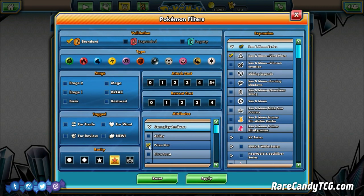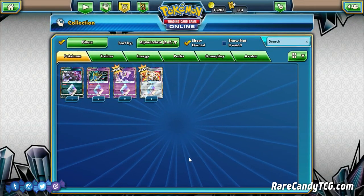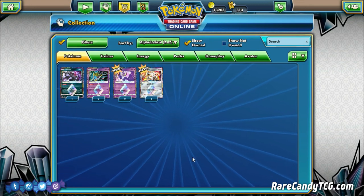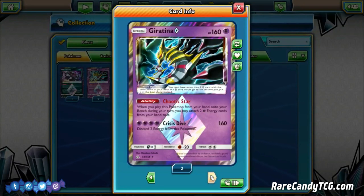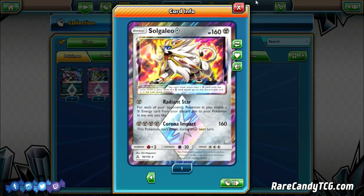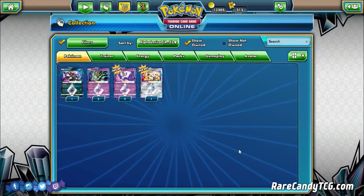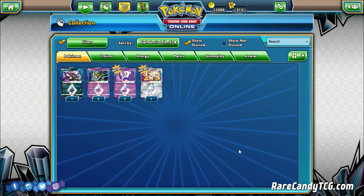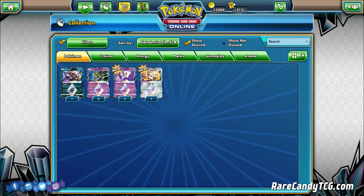For the Prism Stars, we got basically everything other than the Trainer cards and Energy. We got 1 Darkrai Prism Star, 2 Giratina Prism Star, 2 Lunala Prism Star, and 1 Solgaleo Prism Star. So we're missing Cyrus and Boost Energy. It's unfortunate our duplicates were of the less playable Prism Stars from the set, but we still did really good.